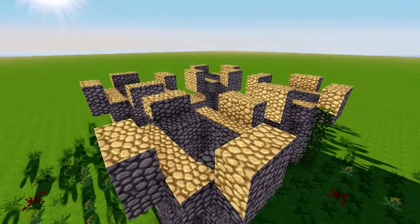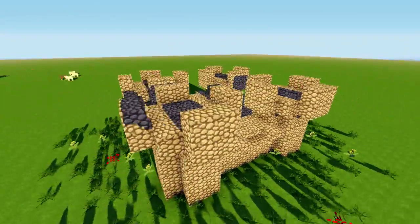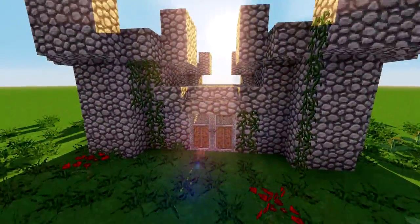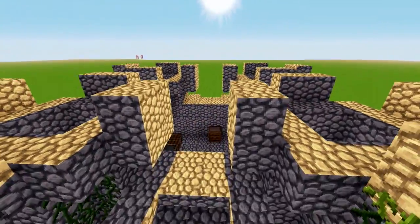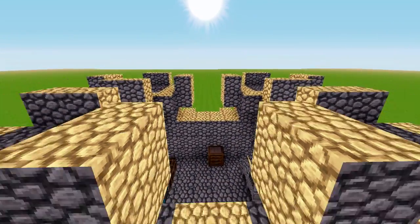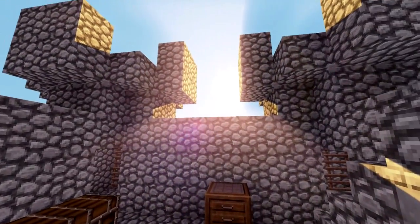Hey guys, what is up — the Neocubist here, and welcome to my super simple mini castle tutorial. This is built in the Onagerous texture pack; link will be in the description below. Keep in mind this is just cobblestone, iron doors, basic building blocks. This is made to work on the Pocket Edition, the Xbox Edition, and of course the PC version of Minecraft.